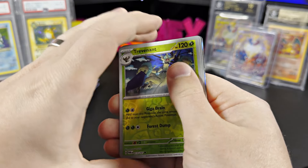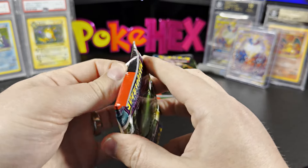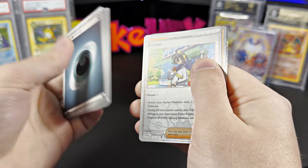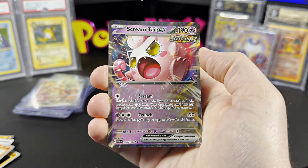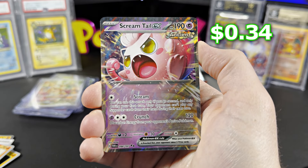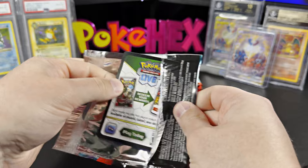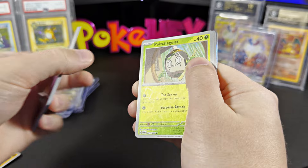I'm only committing to at least two booster boxes being given away and opened up on the channel on this Friday's livestream, because I will be experimenting with some new streaming software. We got the Screamtail EX Double Rare with some very bad centering — this is 34 cents ungraded for the Screamtail. I'm switching from StreamYard to Streamlabs.